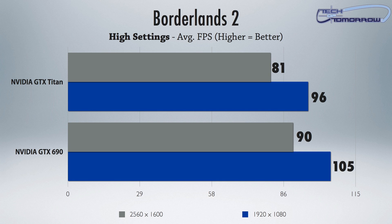Next up, Borderlands 2. You guys know it — it's some crazy stuff out there, you kill all kinds of crazy enemies. In this one, once again, you guys can see we've tested again in 2560 by 1600 and once again in 1920 by 1080. And you guys can see that the 690 also clearly wins in this as well.